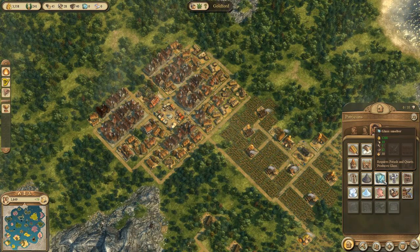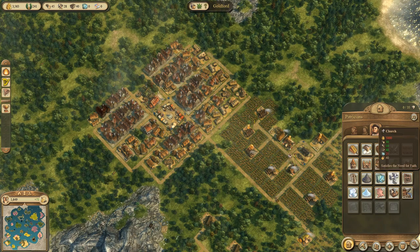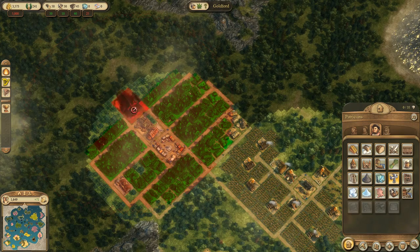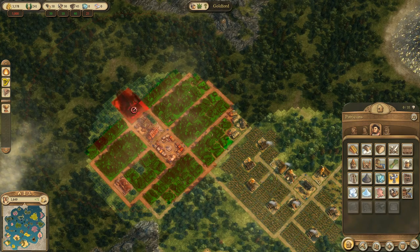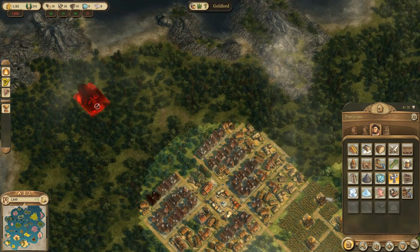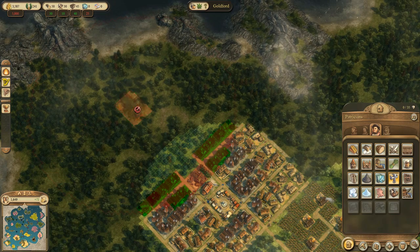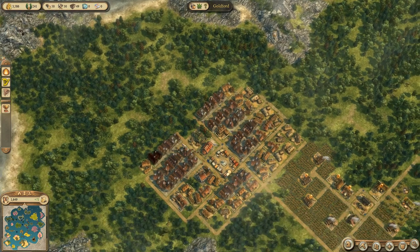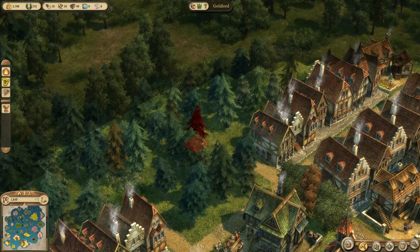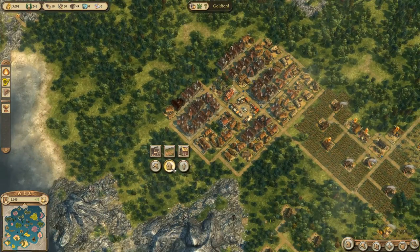We need glass to build a church — specifically 25 glass and 5,000 gold. So we can't make it for a while, but I'm checking out placement. I can place it up there and cover almost all of our houses. I'm going to have to expand with another marketplace for houses, and I've already removed a bit of road so that the church will fit there later on.